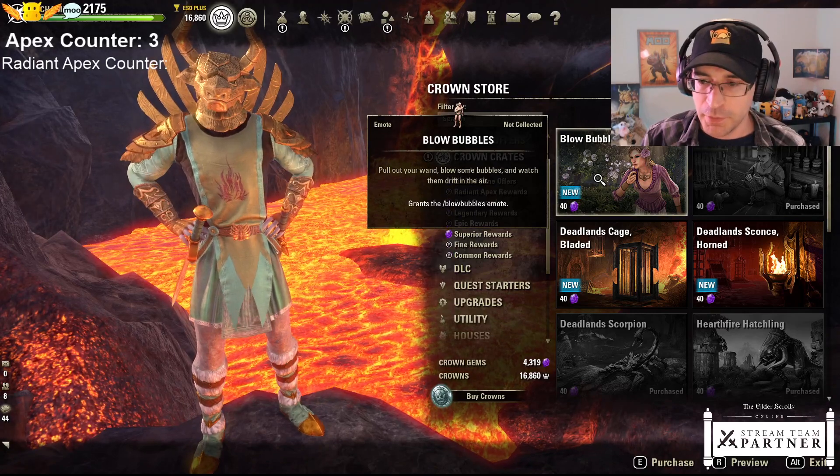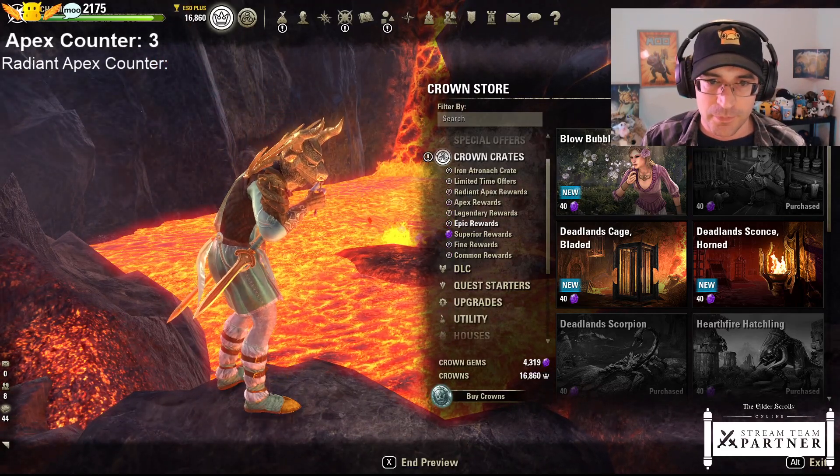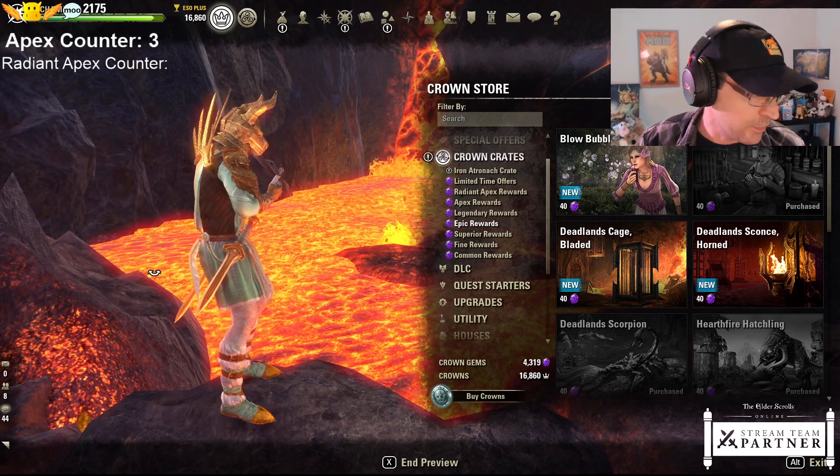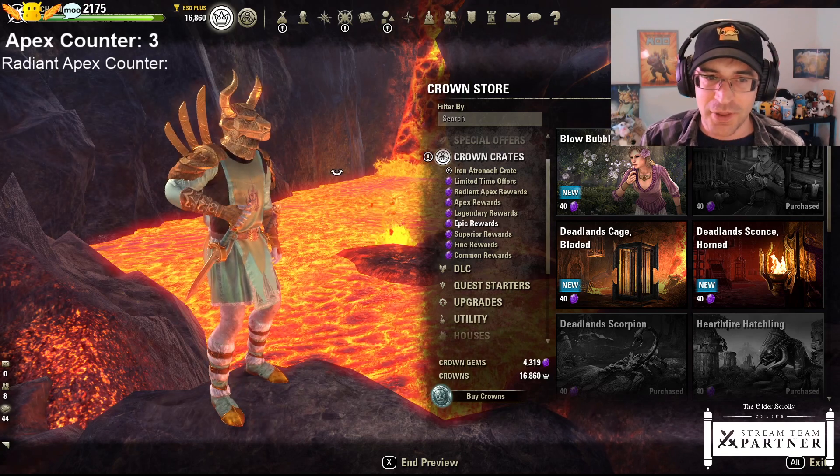We have a Blowing Bubbles emote - I didn't even get this one! How did I not get it? I want to blow bubbles through my little snout there. That's a decent pitch - I'll do that after the previews.